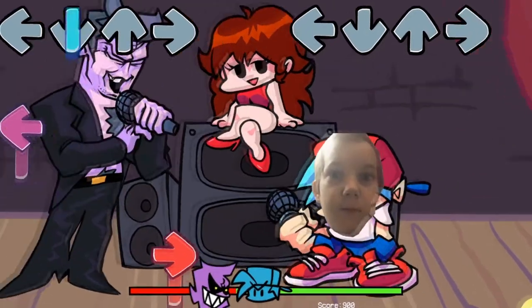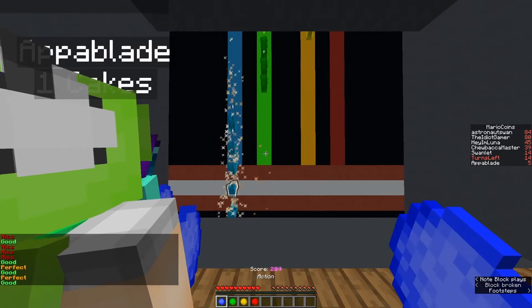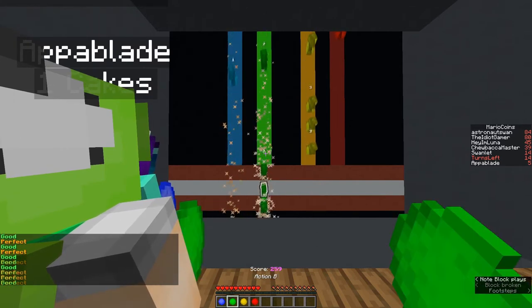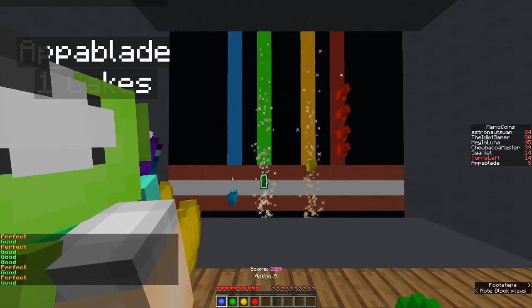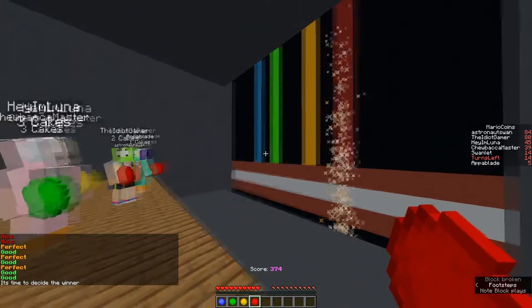I decided that I could make Friday Night Funkin' in Minecraft and I did and it's pretty simple. Basically the notes go down the screen and when they hit the white bar you just right-click the items in your inventory. But somehow my friends and I were still able to suck at the video game.